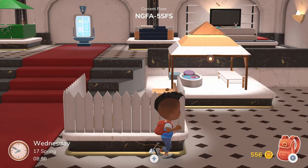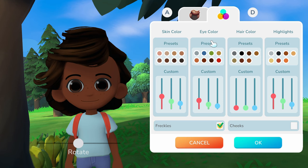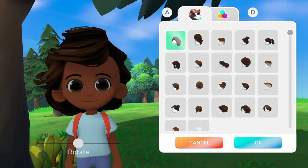Before finishing the video I wanted to show off the character creator. There are hairstyles available, then you can move on to colors and choose any color you want — you can even have a green or red skin color if you desire.